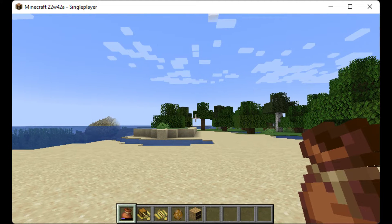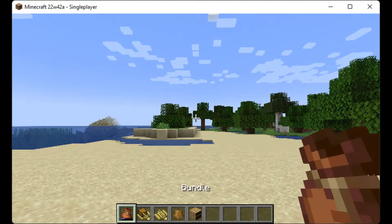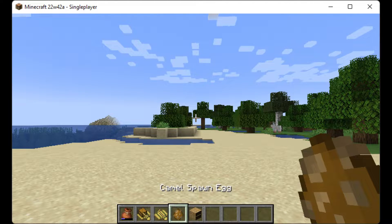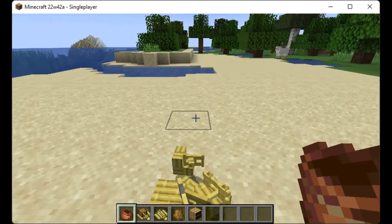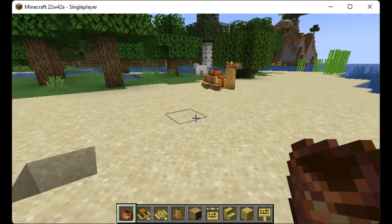They added the bamboo, the bundle, camel, and chiseled bookshelves. These are all the new snapshot bundle stuff.